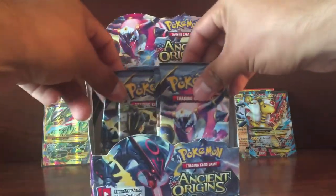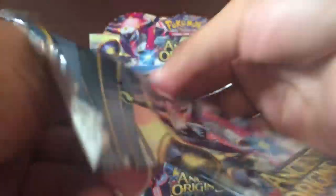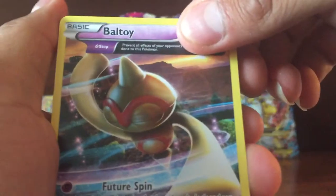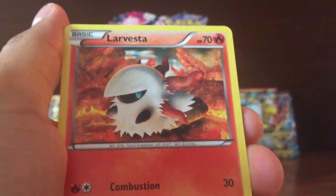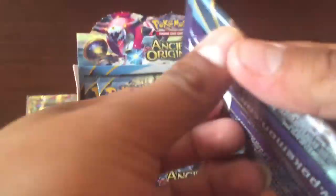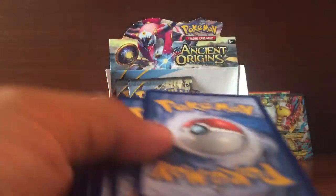Down to the last 4 packs. Pack: Got a Potoi, Quartzire, Combi, Calet, Larvesta, Rotow, a Spaner, and a Gloom.